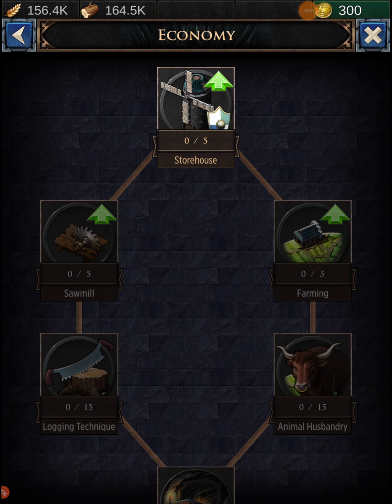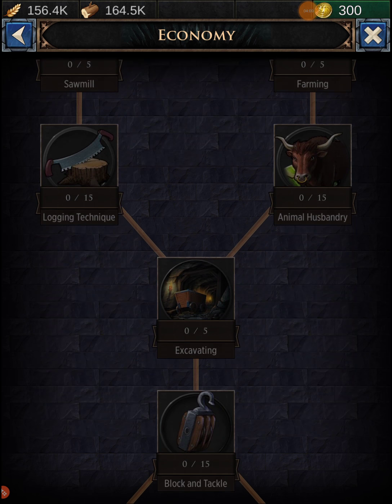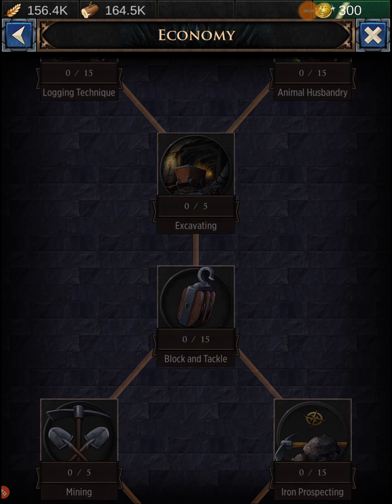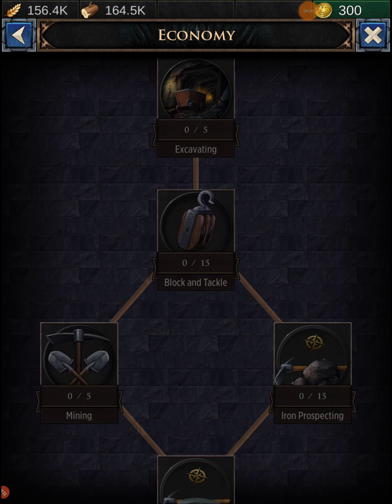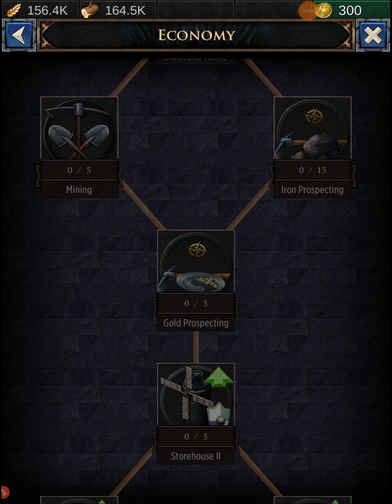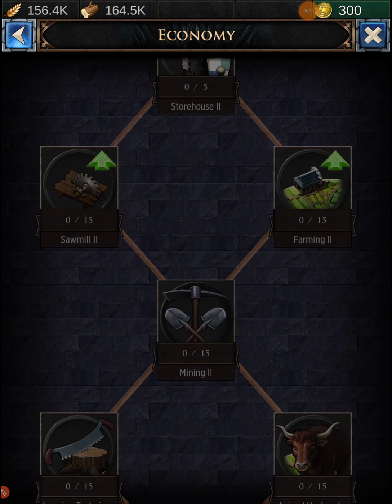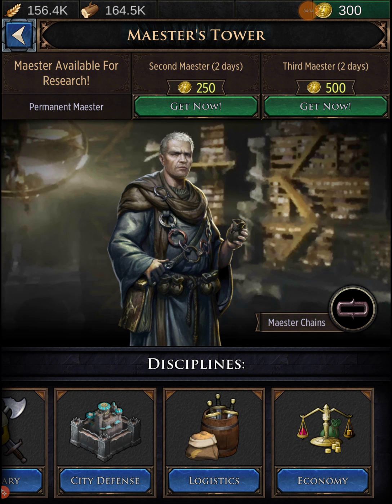Logistics is my second favorite. Economy has storehouse to store your stuff, sawmill, farming, lodging technique, animal husbandry, excavating, block and tackle, mining iron, gold prospecting, and stuff like that. If we made a second farm account, we'd go full into the economy tree.